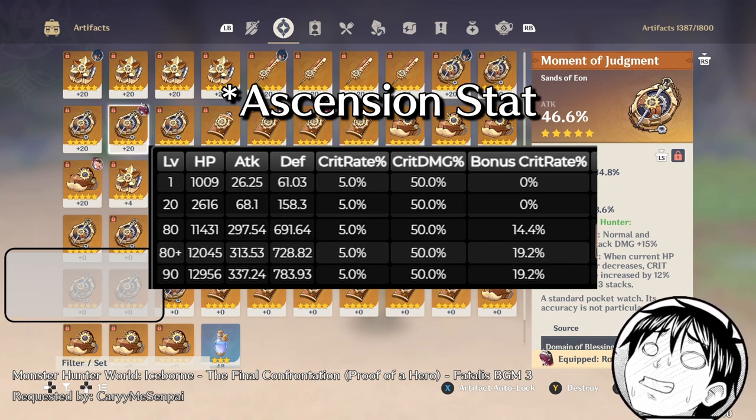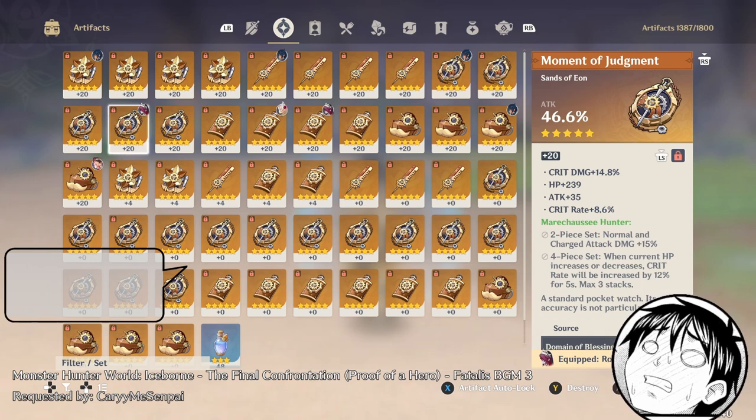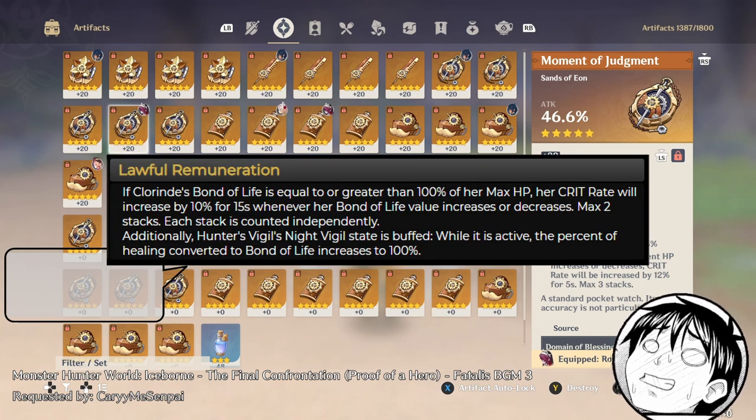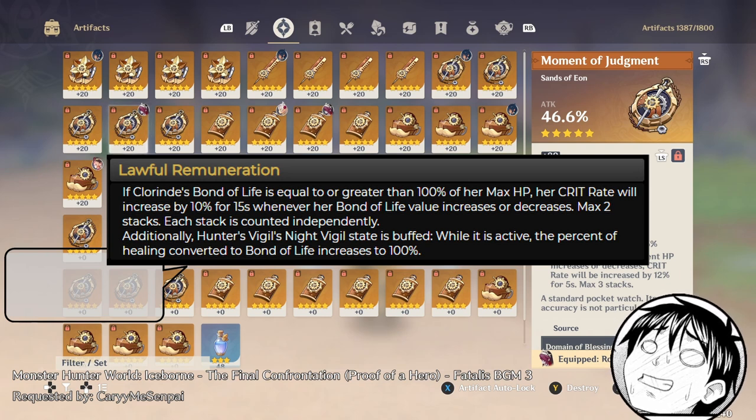Not 40%, but 20% — it's 19-point-something, so I'll round up to 20% to make it easier. So she gets like 20% from ascension, and she gets an additional 20% from her passive — 10% for every time it fluctuates, stacking up to 2 times.